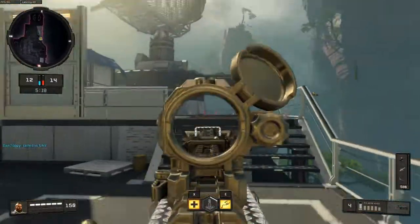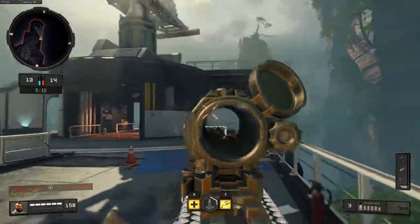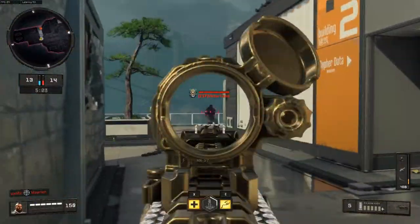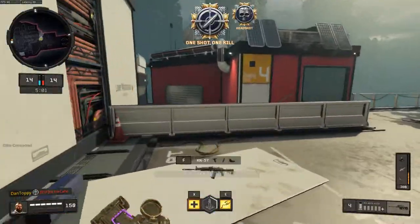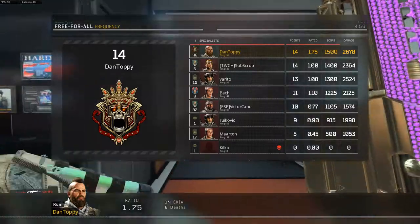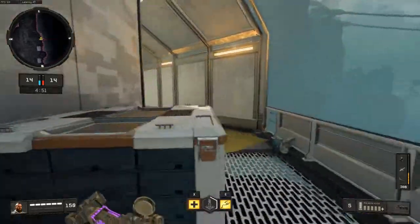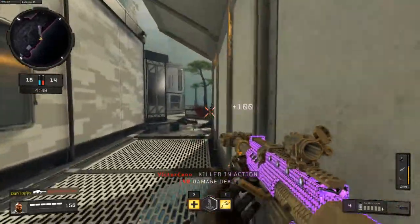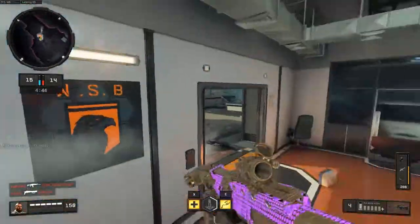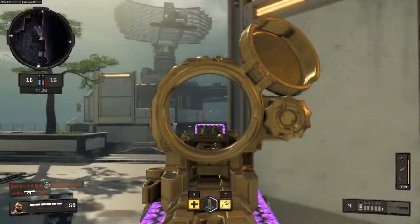Starting to camp that last kill can also be just as bad as rushing, because if you do start to camp, players will just start running up on you and might take you off guard when you are sitting in the same position. So always try to play the same and don't change the way you're playing when you get to that final kill. Sometimes if you just switch weapons and then go back to that weapon an hour or two later, you will be playing a little more normally, be a little more relaxed, less annoyed at completing those challenges — and often you will find you can do them straight away.